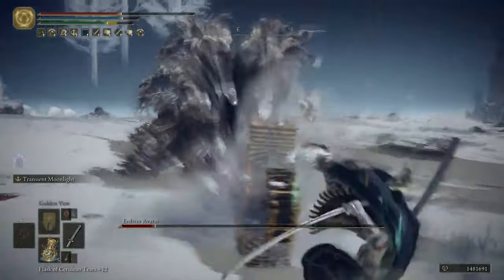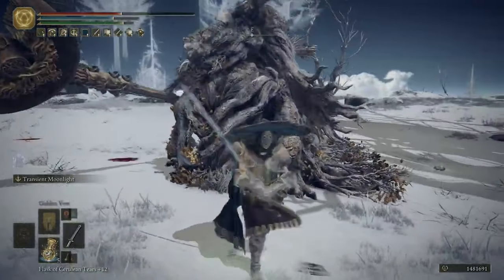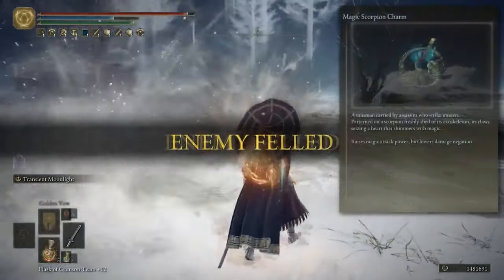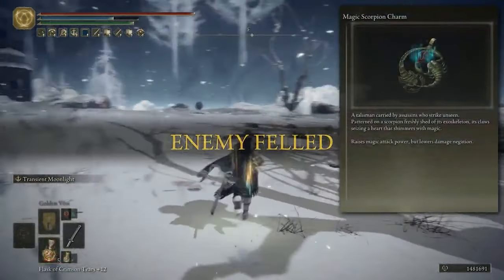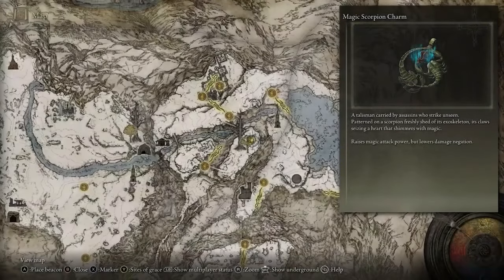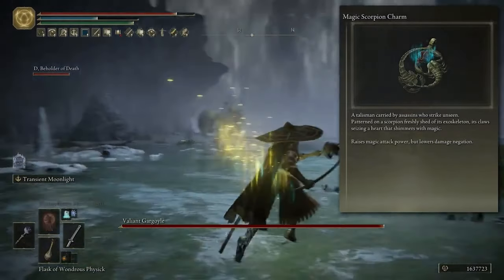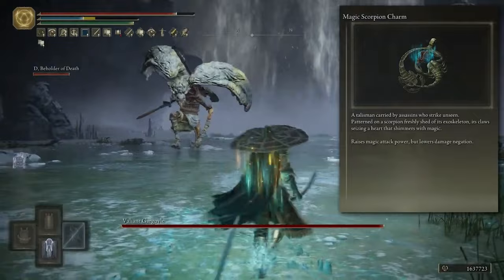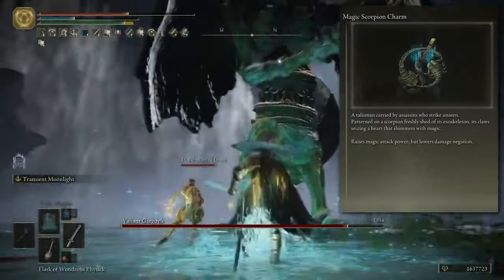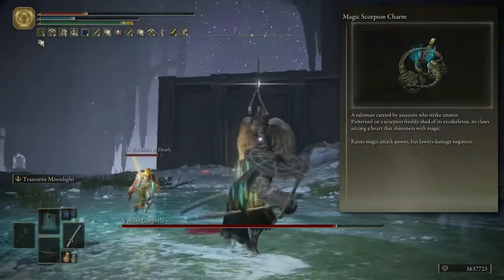We'll discuss the other stats as I go through the video, but just to pair those stats with some insane talismans — you're going to want to be looking at things like the Magic Scorpion Charm. That boosts magic damage by 12%, which will directly affect the Moonveil's Ash of War, since it is a magic damage dealing ability. So we're going to be focusing on building as much magic damage as possible. The Magic Scorpion Charm is a brilliant first talisman, but obviously it does hinder us a little bit, and we take a little bit more damage when equipped.